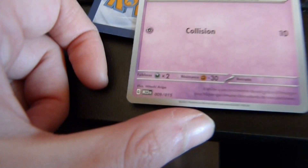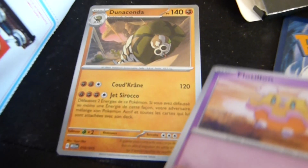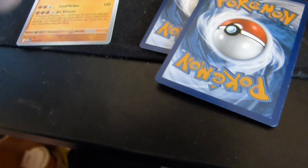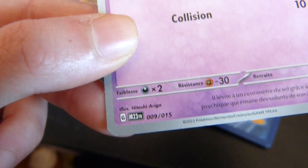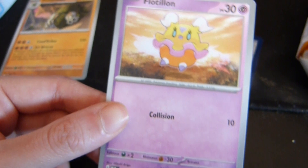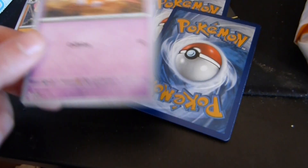Then we have... oh my, what is this thing? It only has one attack. I guess this one is more rare — it has way more health points. What I wanted to show you was — can you see the little M23FR? It means it's from McDonald's France. These are limited.